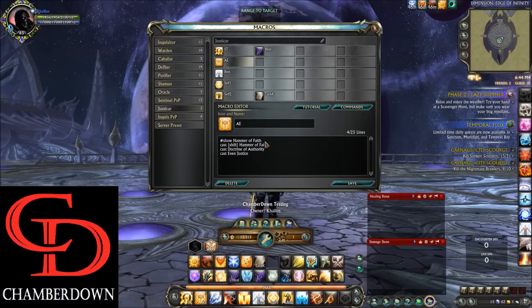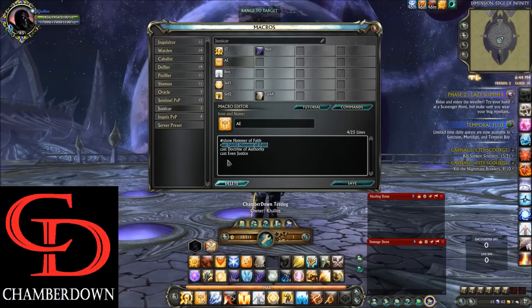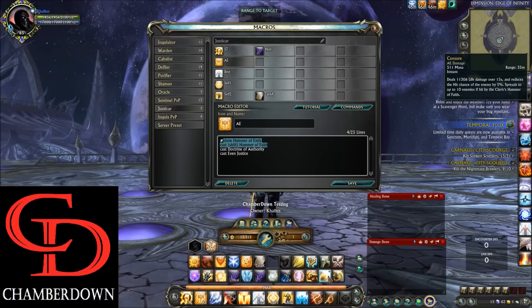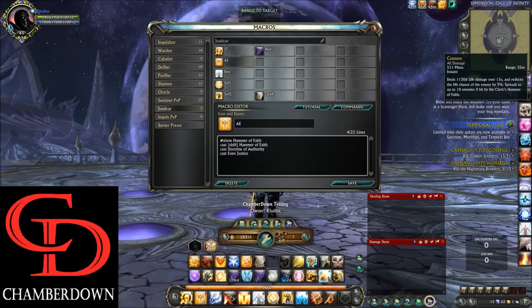Moving down to the Area of Effect macro, we have Hammer of Faith as the main ability and Cast Shift Hammer of Faith as your AoE finisher. Hitting your 2 key will fire off Doctrine of Authority first and then Even Justice. The reason Doctrine of Authority is in your AoE macro is that because of our masteries, it applies Censure — and once you use your AoE finisher Hammer of Faith, it spreads Censure to all those enemies. If you're not comfortable with that, remove it from the macro, but I like having it in there to spread Censure quickly.